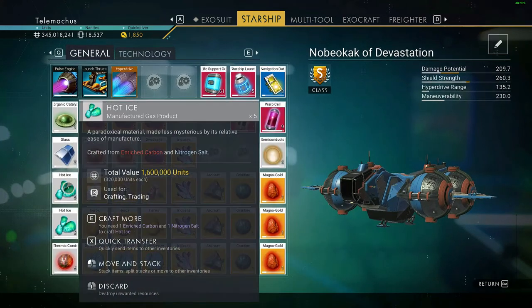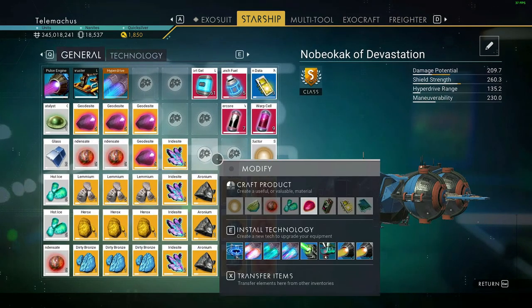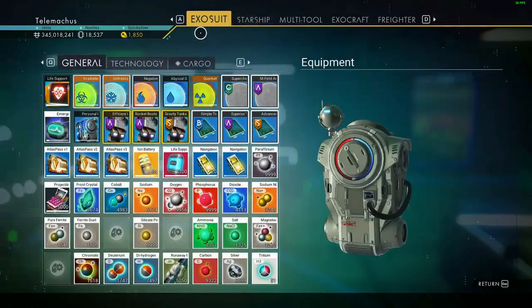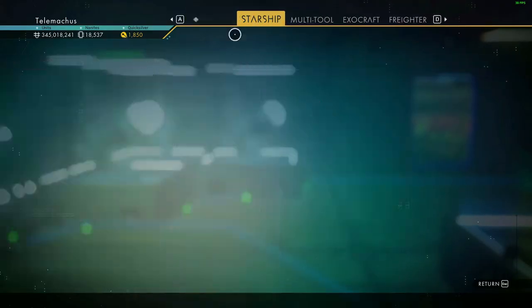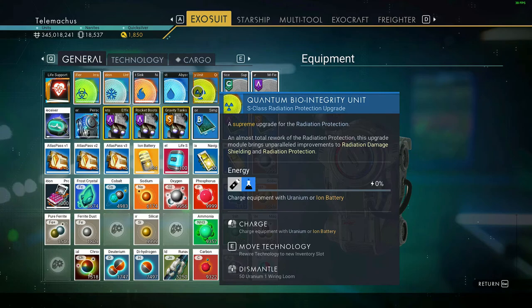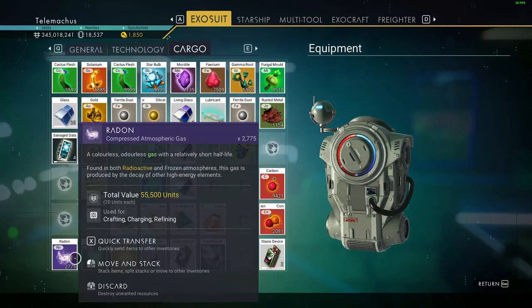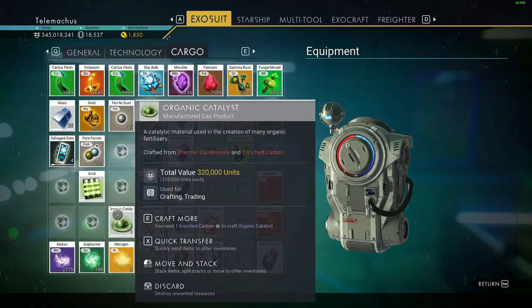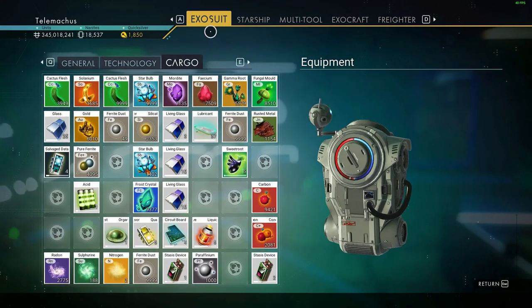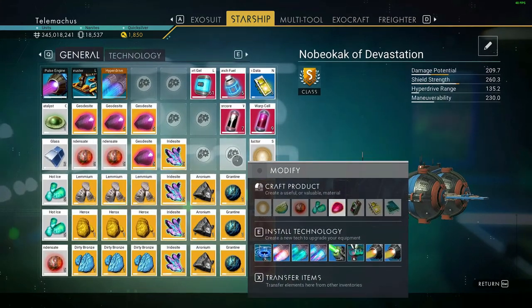The main problem I'm having right now is getting enough of the gases, because even though I've got quite a bit, they take up 250 for each item. So just 5 of each will quickly use up all the gas I've got - I'm going to have to find more gas.